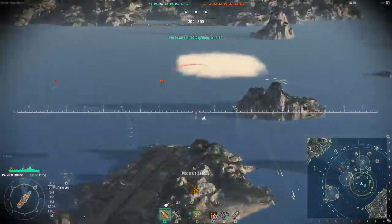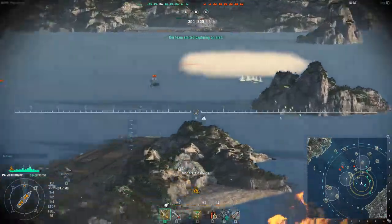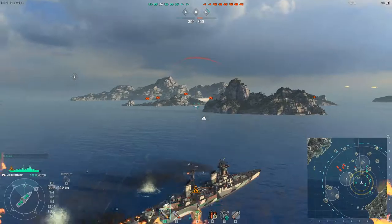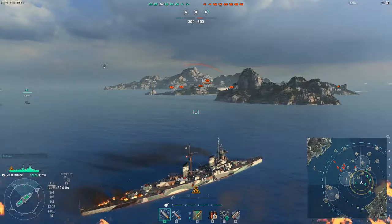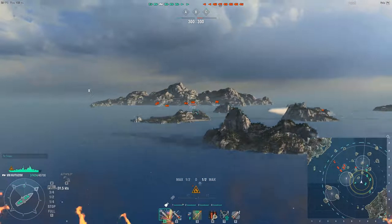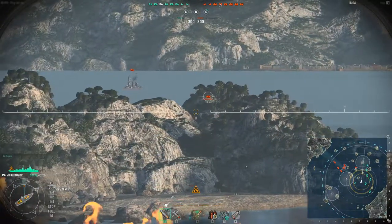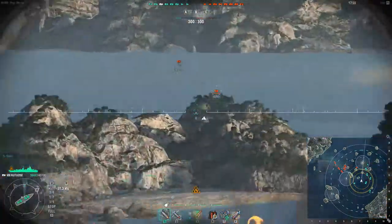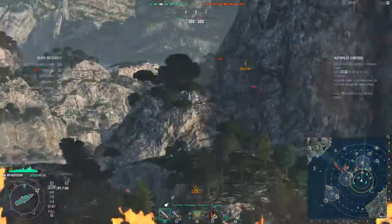Obviously firing like this you can, but if there's a ship hiding say at the end of the runway, you do this and you can get an idea of range, angle, things like that. Here's an example — I can't quite see where that Miyoko is going, but if I double tap M, I can see now that he's turning away.